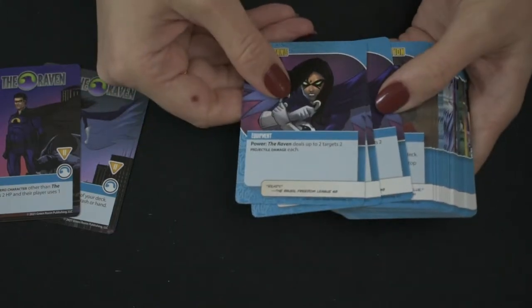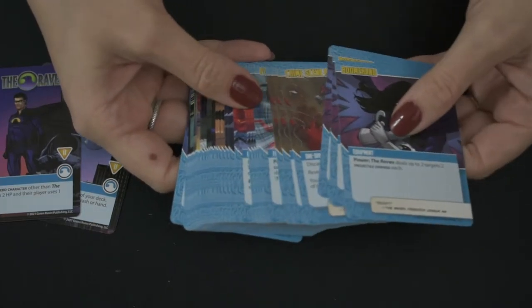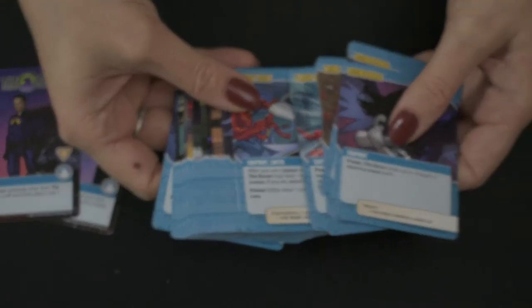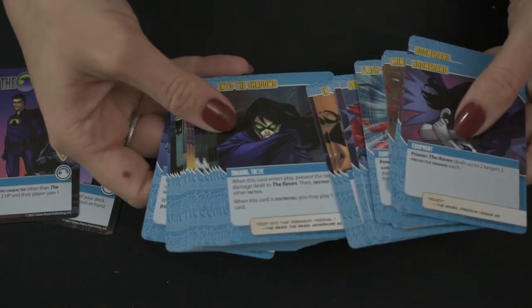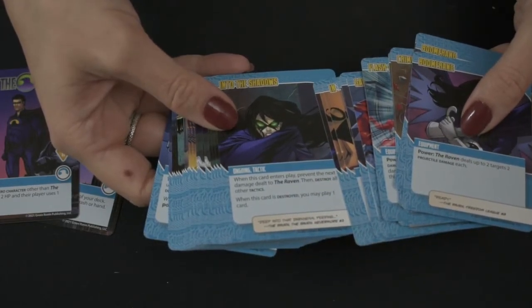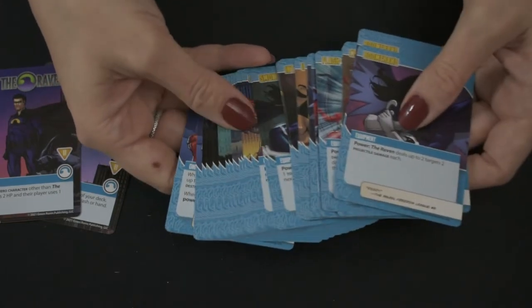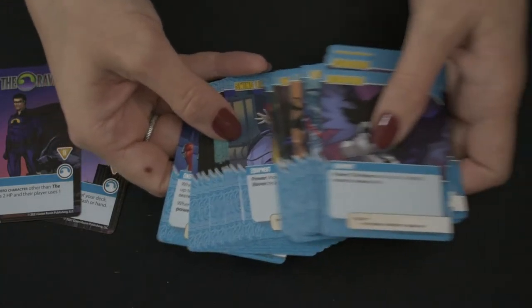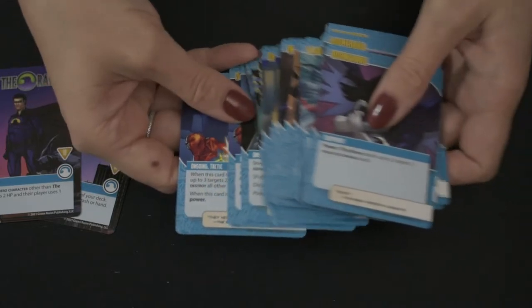The Raven does damage and some deck control. She plays with gadgets which can destroy equipment or get stuff out of her trash. There are a lot of draw cards, play cards, and destroy cards, and those tactic cards will change things up. She's got quite a few. When she uses a power or deals damage, sometimes she'll destroy a tactic, so you'll want to get a few of those out into play if you can.